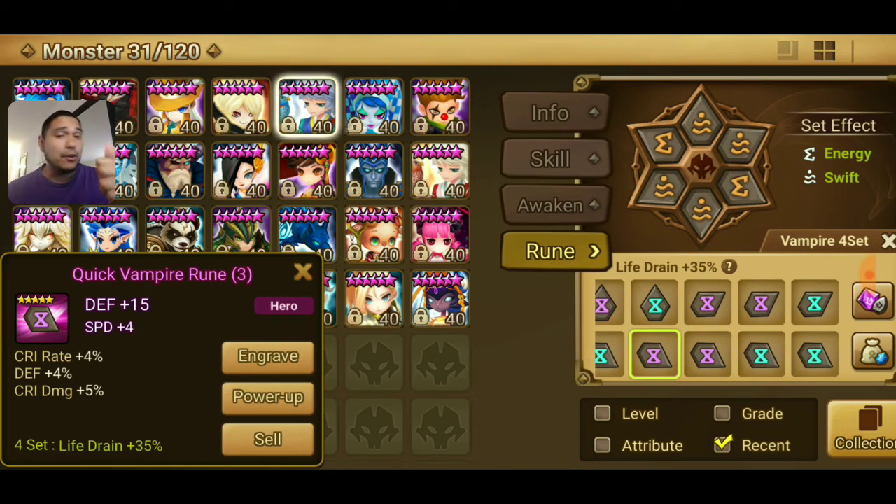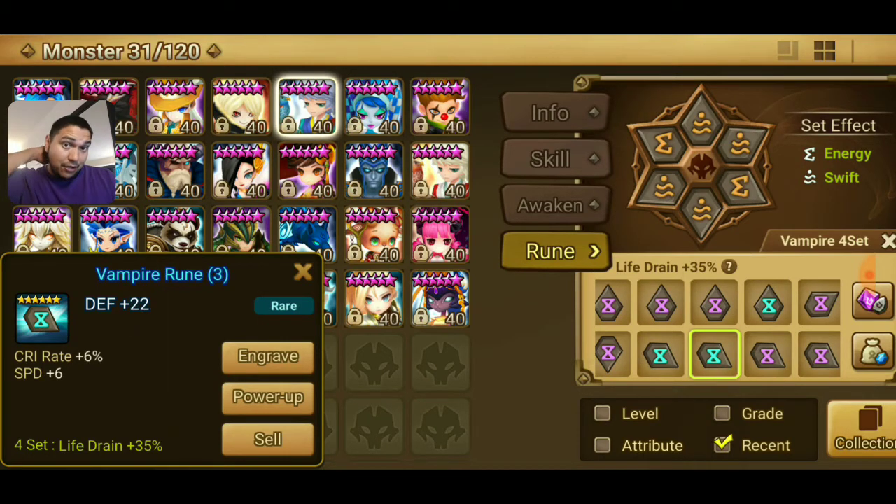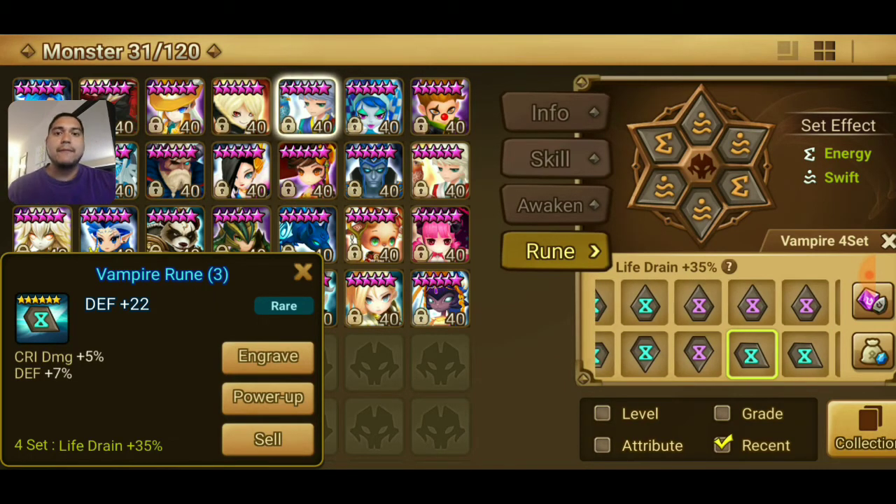The next rune came with speed, crit rate, defense, and crit damage. I would want those rolls to go into crit damage or crit rate. Now a 6-star one with crit rate and speed 6 — either one I'm happy with. If you go one and one or two and one, either way I'll be a happy camper. The next one has crit damage and defense. I would want these two rows to go into crit damage.